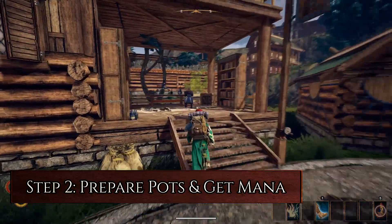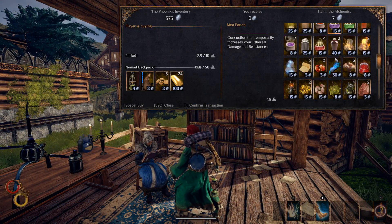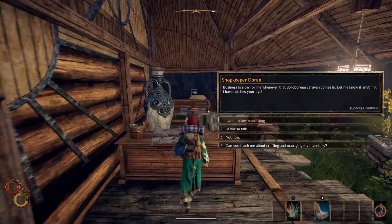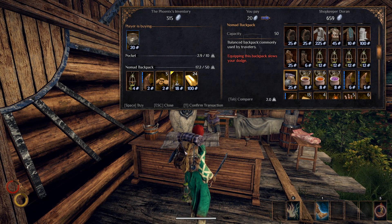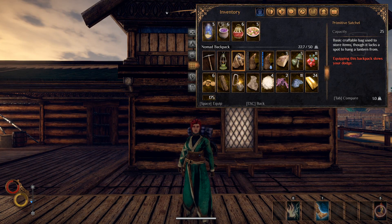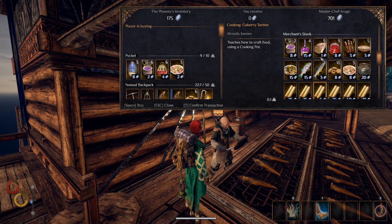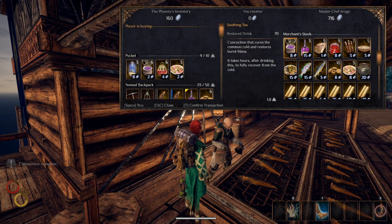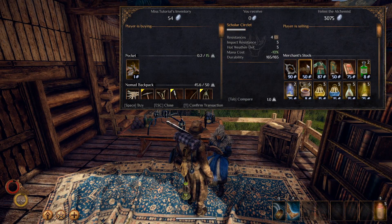Step 2: Prepare potions and unlock mana. Before you leave Ciezo, you should prepare some potions and food for the journey ahead. If you haven't already, buy an alchemy kit from the alchemist and a cooking pot and nomad backpack from the shopkeeper. Keep a primitive satchel with you — you'll need it later in the guide. Also buy one Gabberry Wine from the chef, you'll need that later as well. While not a requirement, also consider buying the Scholar Circuit attire and boots from the alchemist.